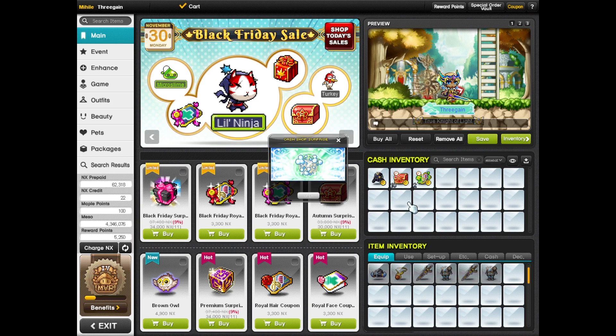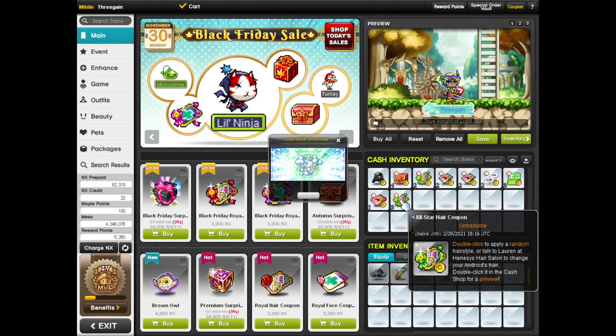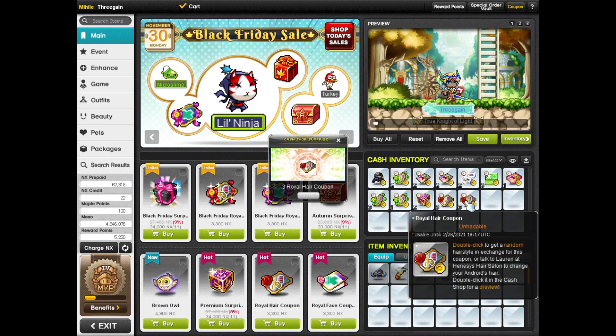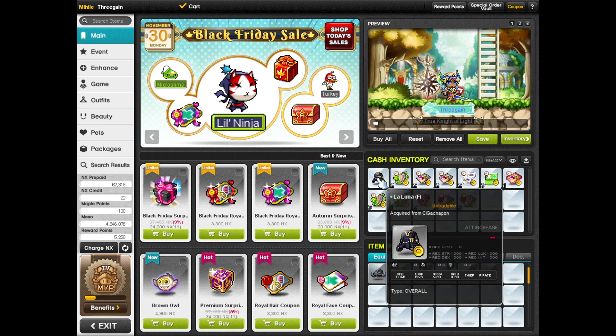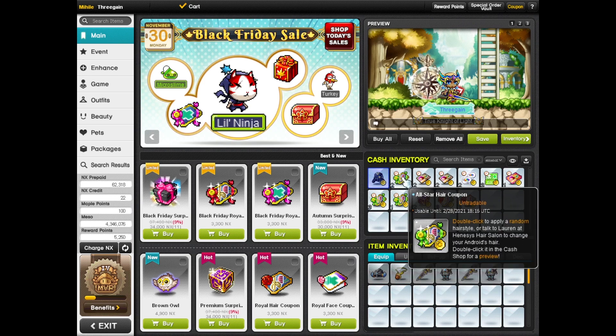Two all-star hair coupons, two hair color coupons - pretty garbage. Two more hair color coupons - very garbage. One color coupon - super garbage. Face slot - maybe a little useful. Hair color VIP, VIP hair color - pretty garbage. Three more all-star hair coupons. Another all-star hair coupon. Two premium surprise style boxes - not bad, that's what I was kind of hoping for. Some royal hair coupons, and last but not least three more royal hair coupons - so we got a ton of royal hair coupons. Also, because I'm a male character I can't wear this awesome dress I got, which makes me so mad.